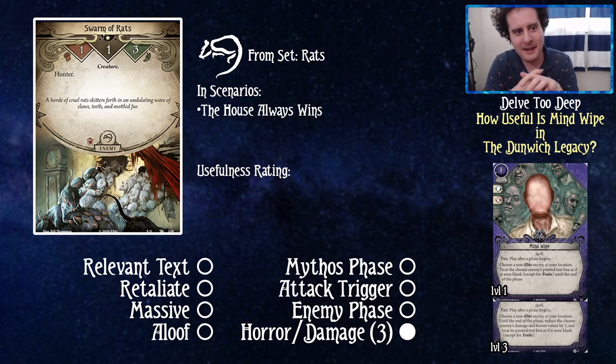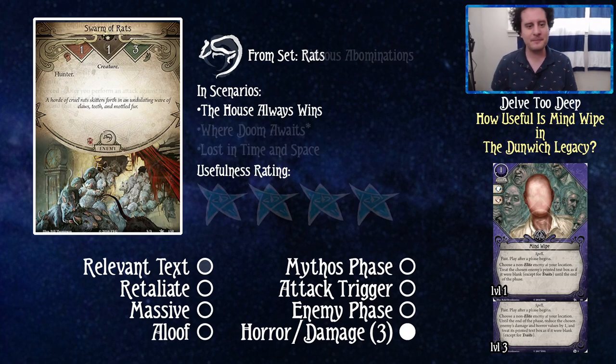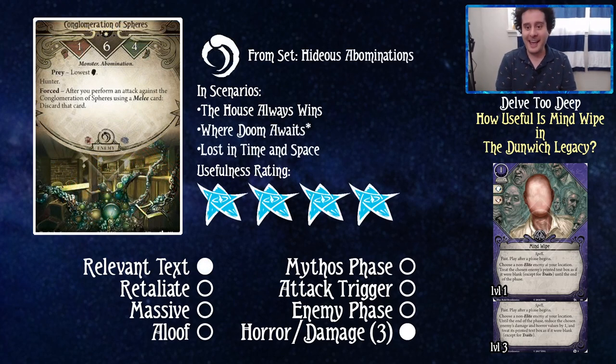Rats — another zero out of five. Swarm of Rats, from the set Rats — we just call these guys rats. Zero out of five. If you want to pay three experience to not take damage from this guy, don't do it is my advice. You have much better things to do — just spend an action to kill the rat.